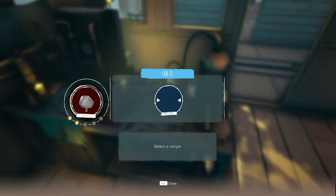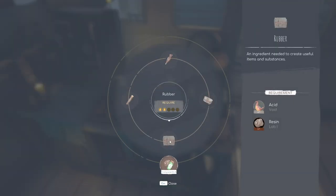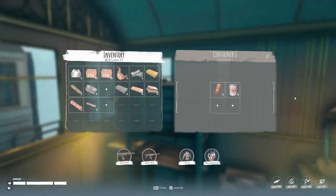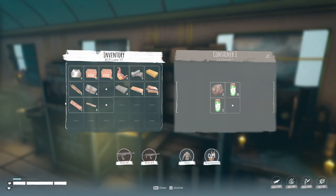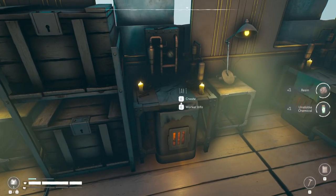We go to lab 3 or lab 2 for consumables or components. I need the resin of course - I want to put that ready. Oh, I've gotta make one more. All right, not a problem.